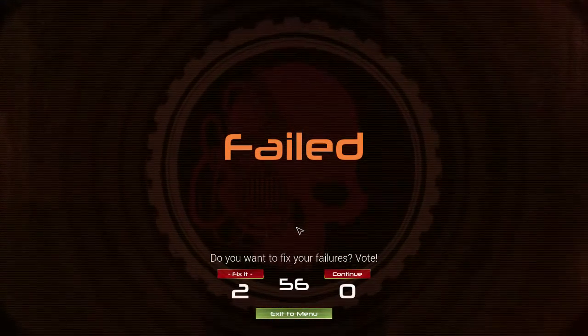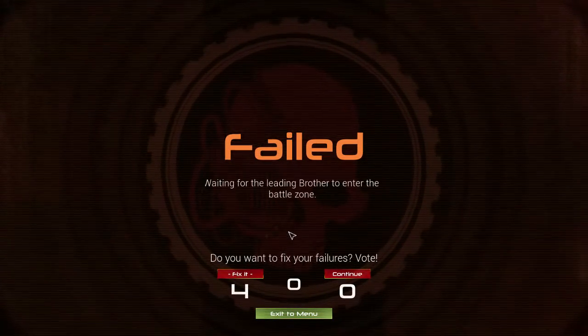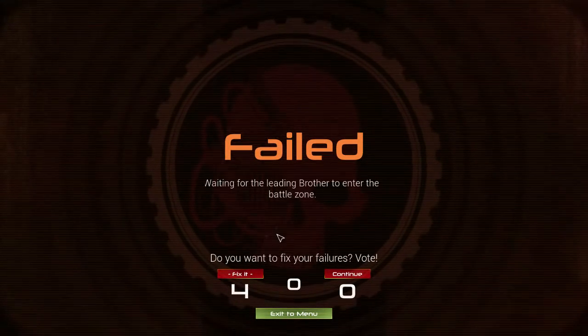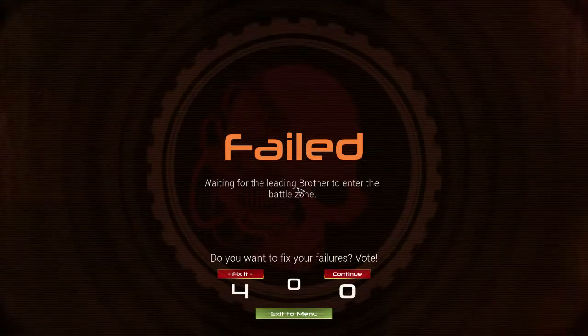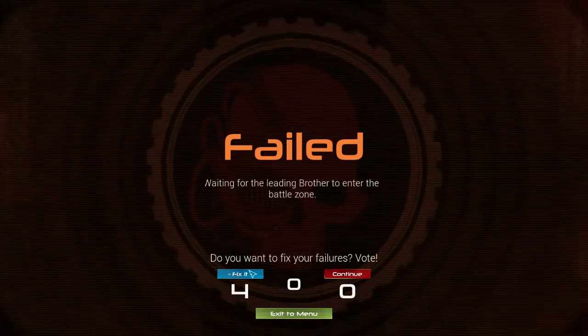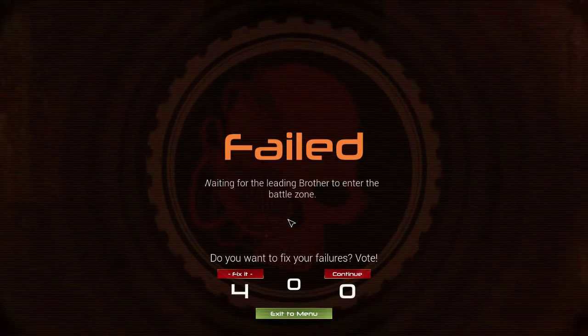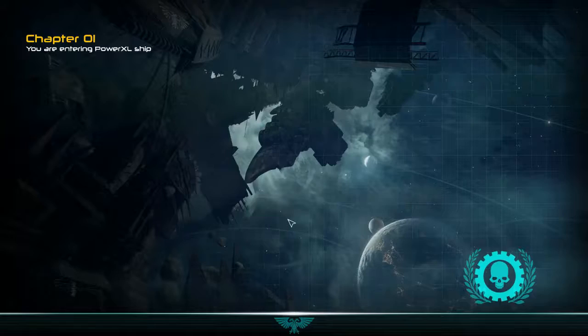Do you want to fix your failures? Yeah, fix it. Don't hit continue because it'll skip you to the next one — if you continue it basically says you gave up and sends you to level two. That makes zero sense. You failed the first mission? Let's take you to the next one. It's like, I didn't find out anything because I failed level one.